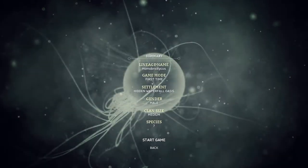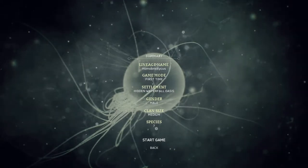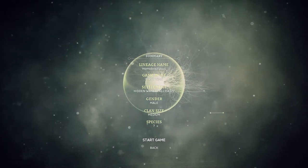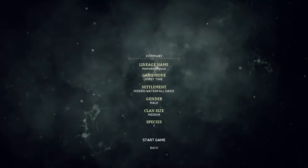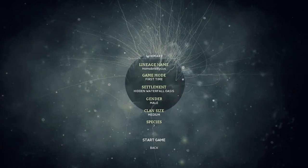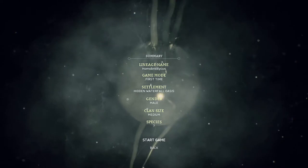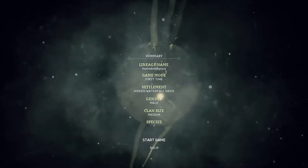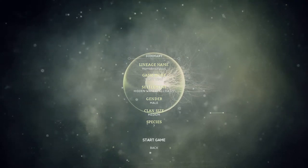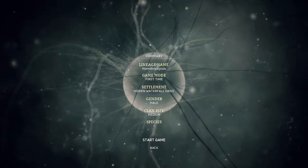So we are starting our new species, Homo bristlycus. We're playing in first-time mode — like I say, it is pretty tricky. It says play with the controller, but unfortunately my left shoulder button has been broken so we're playing mouse and keyboard, which is a little bit fiddly but it's kind of my preferred way of playing. Our settlement is the Hidden Waterfall Oasis, one of the easier places to start I assume. I put it on random but we've got male as our gender. Our clan is medium, probably about six-ish individuals, species unknown.